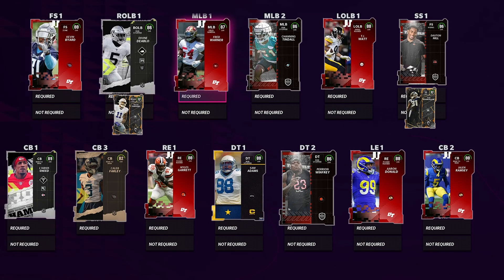On to the defense, coming in at left end — Aaron Donald. He is a right end, but the other left ends, Cameron Jordan and George Karlaftis, are not really that good, they're 86 overalls. If you can get Aaron Donald at right end and Myles Garrett at right end and get both of them, put them one in each — that's what a lot of people will do. If you can get Myles Garrett and Aaron Donald within the first week of the game coming off the edge, that is going to be absolutely insane.